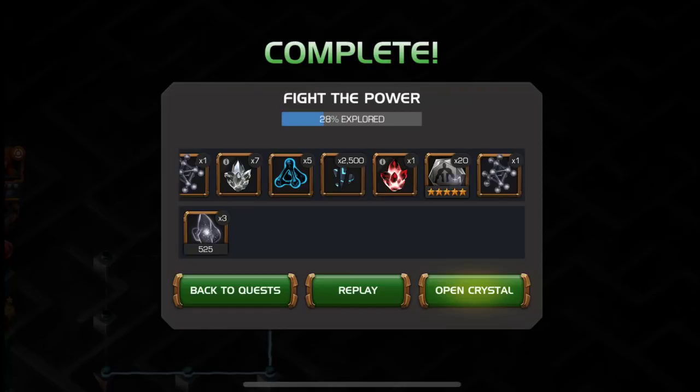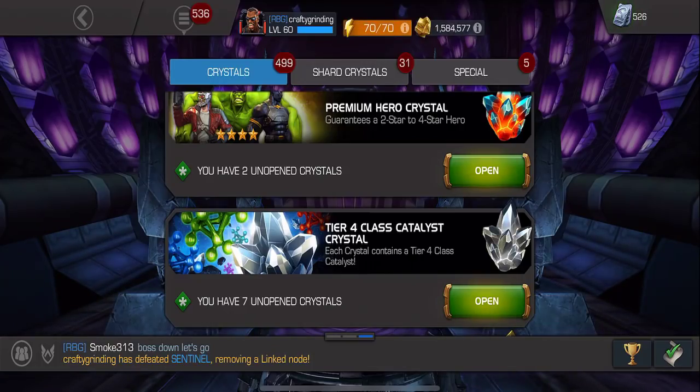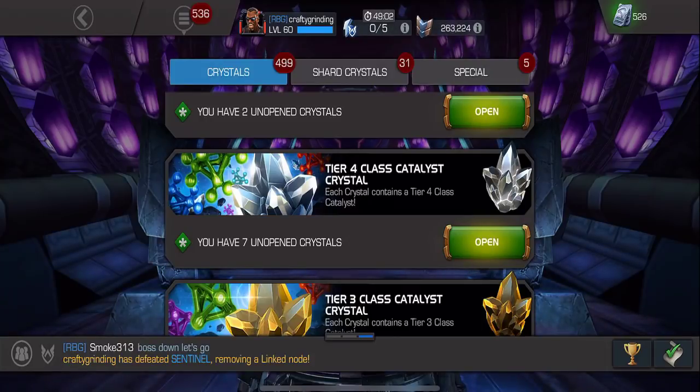Between the fully formed five-star and the shards I got before, I have enough to open two crystals. But first, I also got some tier four class catalyst crystals, so I'm going to pop those real quick. Let's go ahead and open these first - really, I'll take any of them.